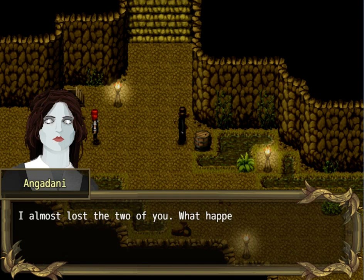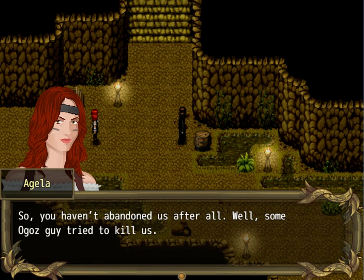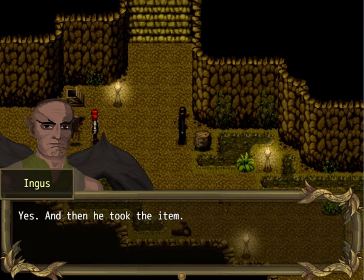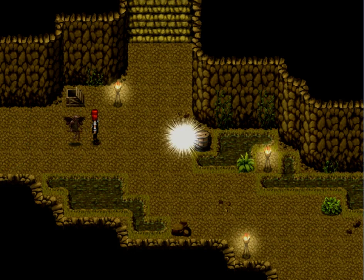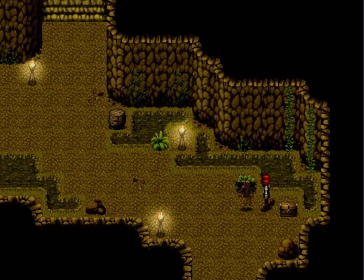I almost lost the two of you — what happened? Yeah, we got attacked by some big dude. You haven't abandoned us after all. Some Oghos guy tried to kill us. Oghos the Third — why didn't you help if you could teleport stuff? He took the item — do you need to take the item before he tried to kill us? I'm going to track him. Keep going for now, this is not over yet. We're gonna go fight him again? That was a death wish and a half. I better be getting some big money for this.